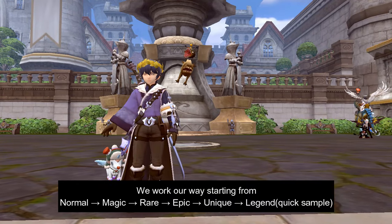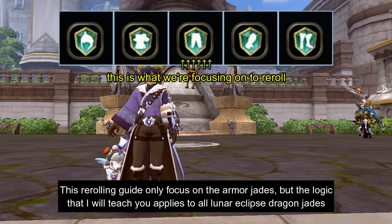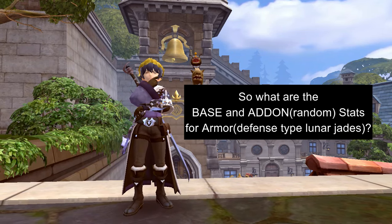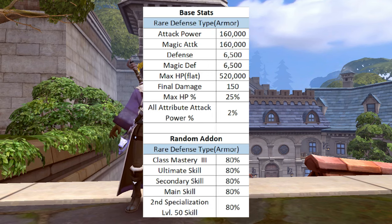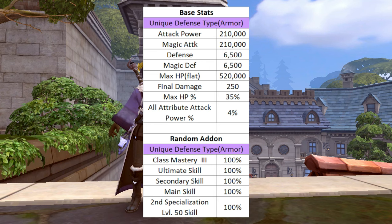We will work our way from normal rarity grade up to unique grade, and I will also show some examples for legend rarity. Take note that in this video we will just be focusing on the armor jades, specifically the defense-type ones, not to be confused with the attack-type armor jades. Here are the base stats and random add-on stats for normal, magic, rare, epic, unique, and legend grade armor defense-type jades.